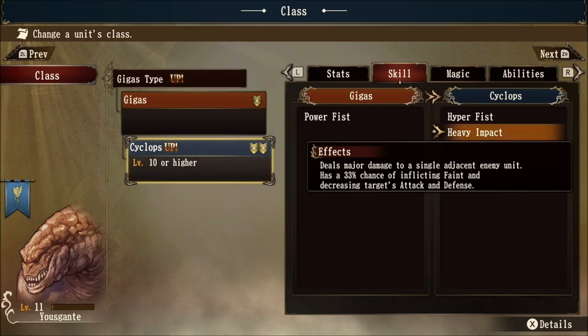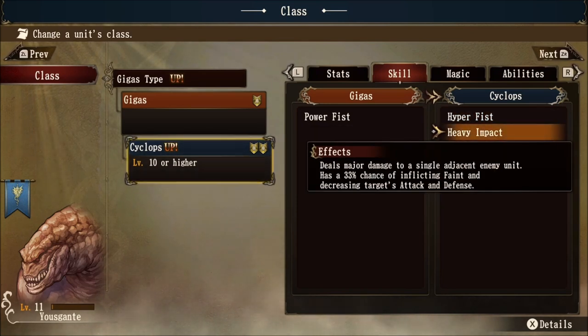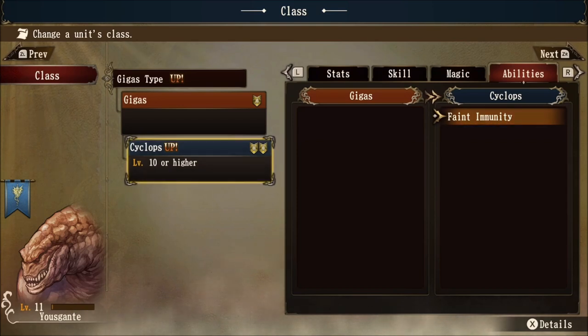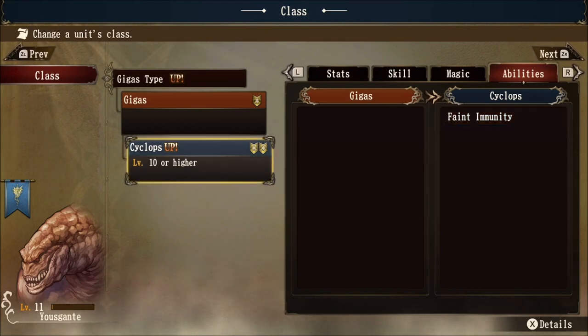When you inflict faint on a unit, they cannot counterattack you. Heavy impact is actually a specific skill where they can't counterattack you anyway, even if you do not inflict faint. The Cyclops also gains a passive faint immunity, which is huge — meaning they will always have a chance to counterattack melee attacks. They will not be able to counter magic or ranged attacks, but being immune to faint is very powerful. Let's go ahead and look at the class up. The cost is going up from 50 to 65, so make sure your leader has enough magic pool to hold the monster.